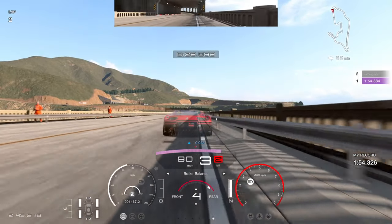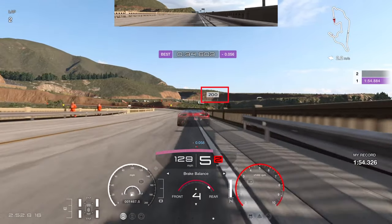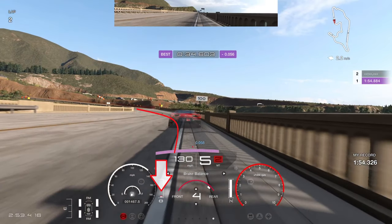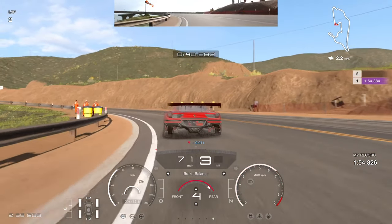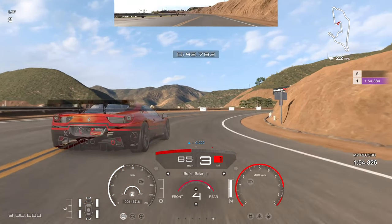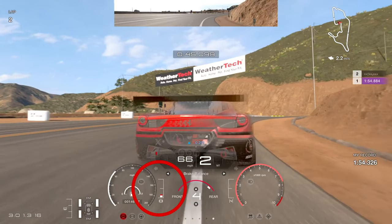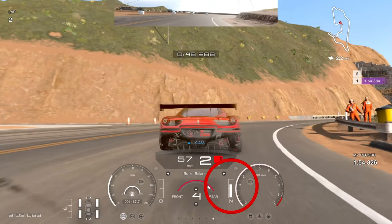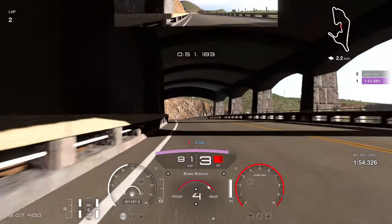Into the next braking zone, look for the 200 board on the right and brake just fractionally past it. Go down to third gear and keep a narrow line with trail braking. Wait patiently before going back on the throttle or you'll understeer. I went slightly too aggressive on the entry angle but recovered by staying close to the white line and getting on the throttle. Down to second gear but being very patient — I managed a good exit despite the tight angle.